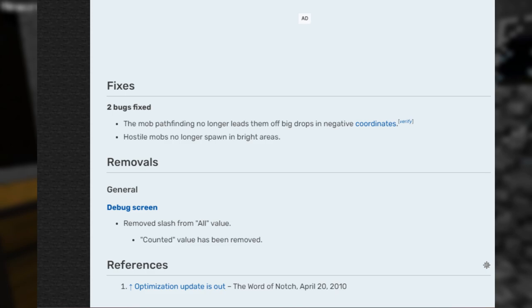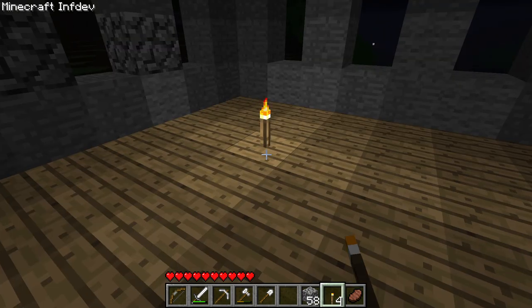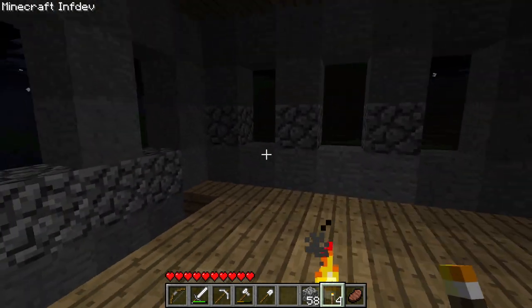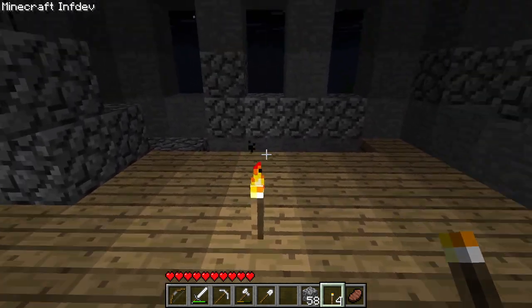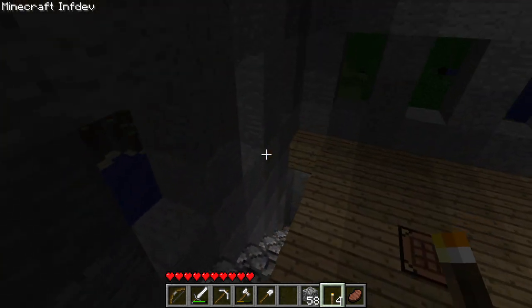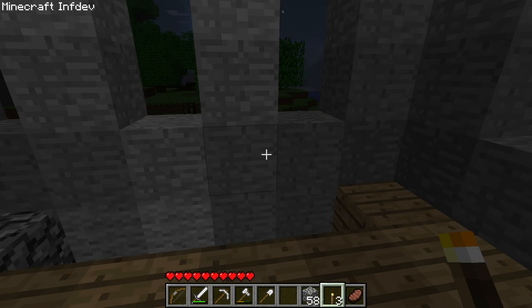There are actually two bug fixes here. One of them is that hostile mobs no longer spawn in bright areas, which is nice because I was having that problem — especially in places that I built that were completely lit up, such as this place here. It was kind of annoying because creepers kept spawning here. Two creepers spawned in a lit-up area, both blew up, and we had to fix our tower. So yeah, I upgraded to that version. There's another bug fix as well.